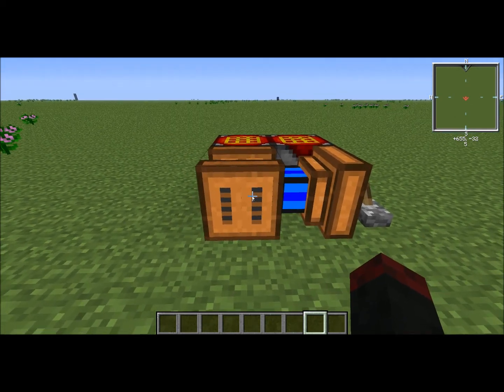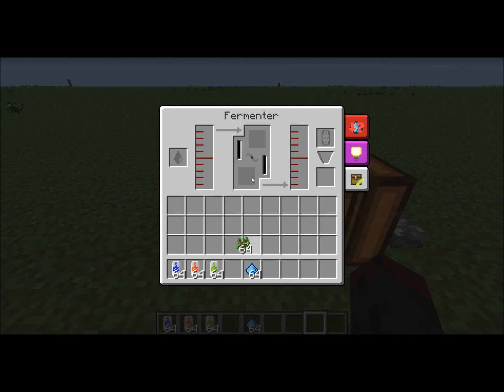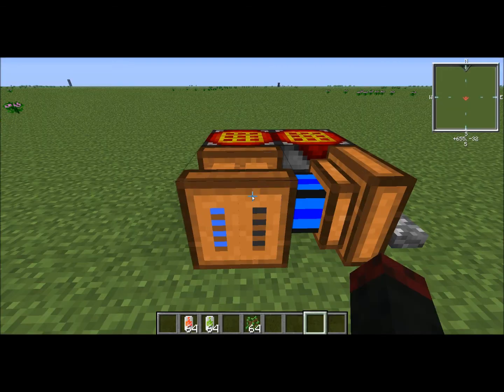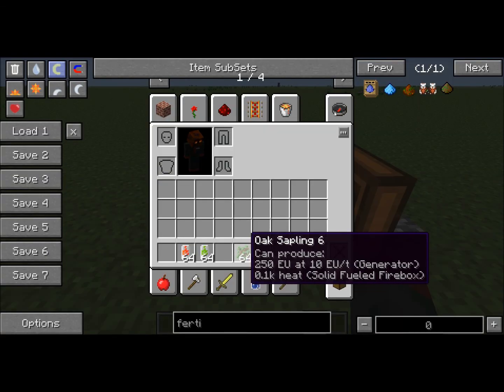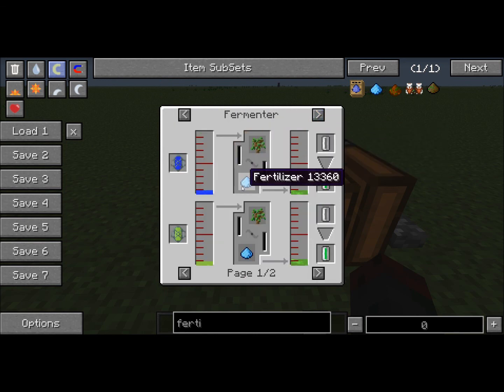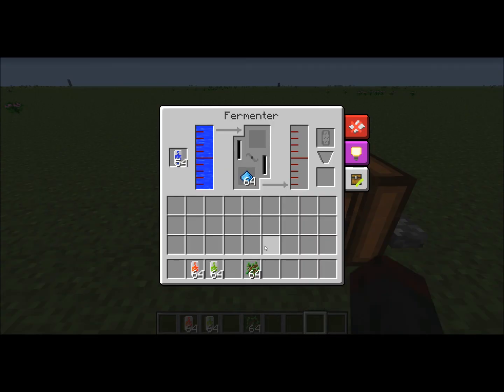Let's jump into this. We put our saplings in here, fertilizer right there, and we put water in as well. In the fertilizer slot you can use compost, mulch, or fertilizer. I like to use fertilizer because you can simply get it from apatite and sand.